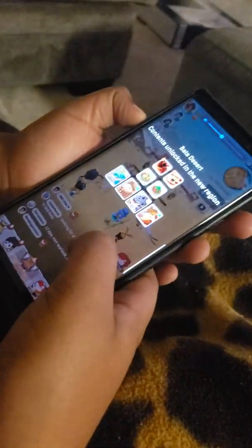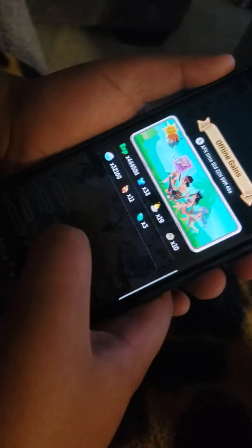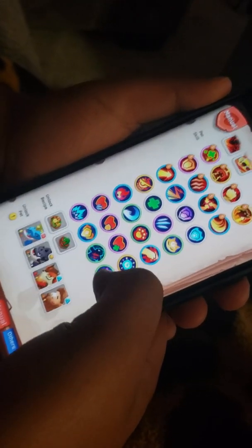Let's check it out. Those are all my skills in my manual. Okay, so this is my new region — I reached the Bada Desert. Those are all the pets I could get right there, and that's the manual. And this is my offline gates, and this is my manual where it shows all the skills I could get from my pet.